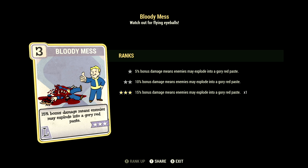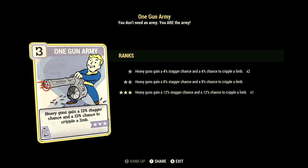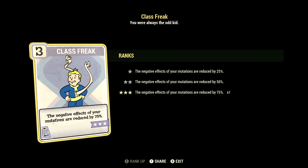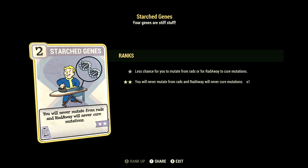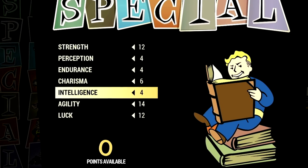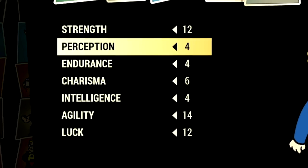Over in luck, we have 15, with Bloody Mess at 3 stars — 15% bonus damage, and enemies may explode in a glorious red paste. Better Criticals at 1 star — VATS criticals now do plus 50% damage. One Gun Army at 3 stars — heavy guns gain a 12% stagger chance and a 12% chance to cripple limb. Ricochet at 3 stars — 18% chance to deflect back some of your enemies' ranged damage, no PVP. Class Freak at 3 stars — the negative effects of mutations are reduced by 75%. Starched Genes at 2 stars — you'll never mutate from rads and radaway will never cure your mutations. Now over in the bloody build, these are all the base stats without the legendary perk cards equipped.